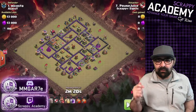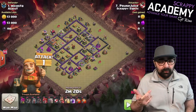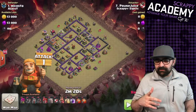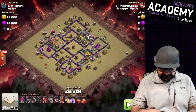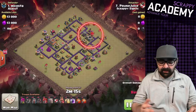The first attack we're going to talk about today is the GoVaHoe — that's right, GoVaHoe. It's going to have golems and it's going to have hogs. It's a really cool attack strategy I actually use at Town Hall 9 a lot, but today we're going to look at Prune Juice who's going to show us how to run it at Town Hall 8 like a big boss.